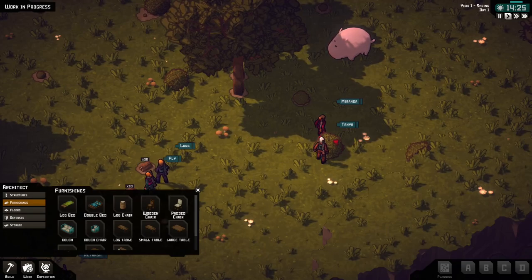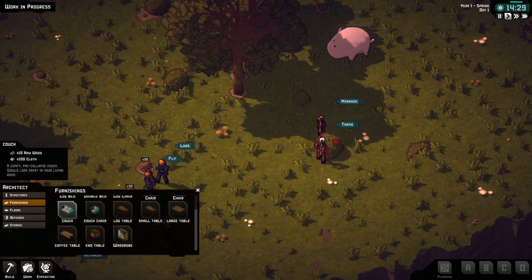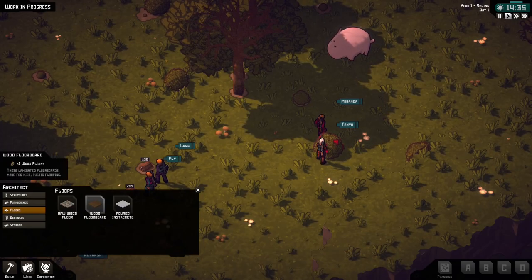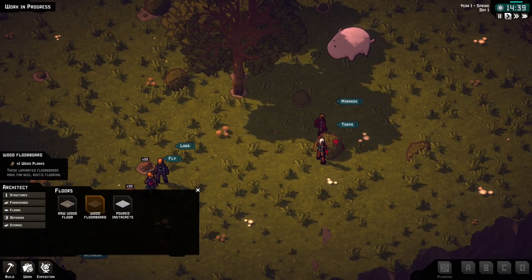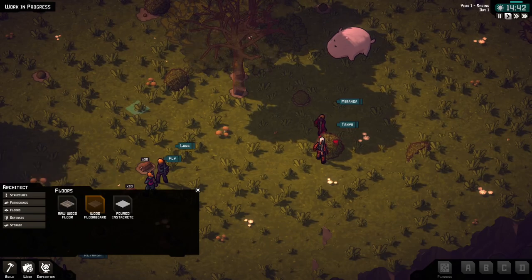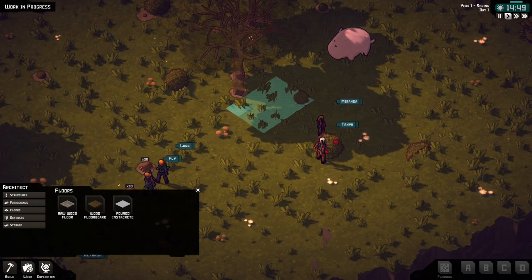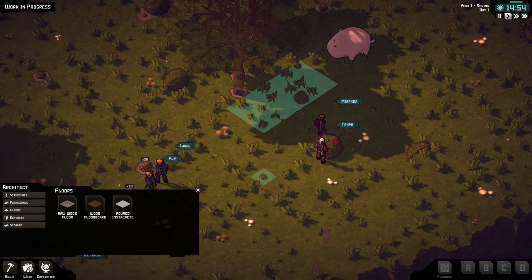Okay, so you can assign roles here. Let's build something — not a wall. A log chair, a couch — is there a house somewhere? Floors — alright, somebody build a floor. Oh, I see — okay, I'm dragging. Somebody build that!